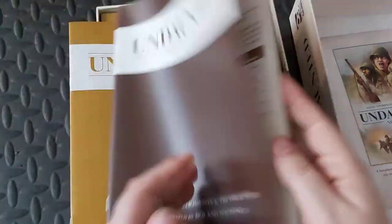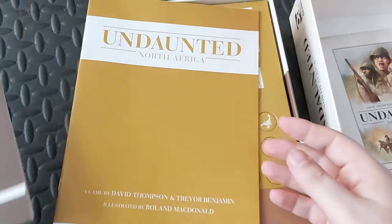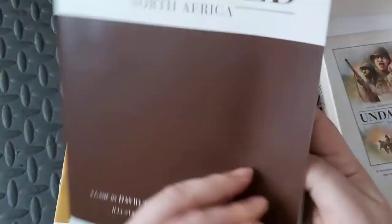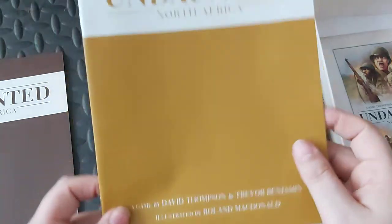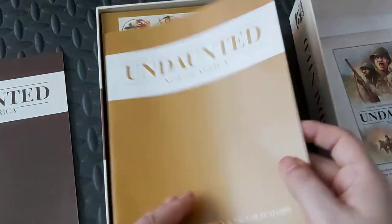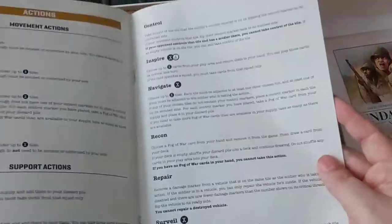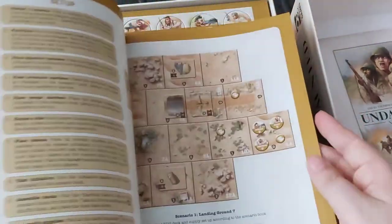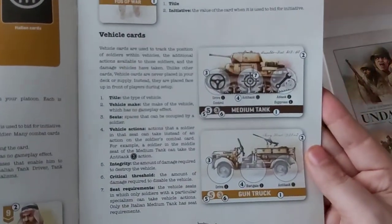Scenario book — lots of lovely scenarios in there. Looks like a particularly normal layout for this game. You've got little bits and pieces where you put them. And the rule book, which is comprehensive and quite deep, but well laid out. Lots of lovely pictures that explain everything you need to know. There's a little bit on the vehicles, in fact.